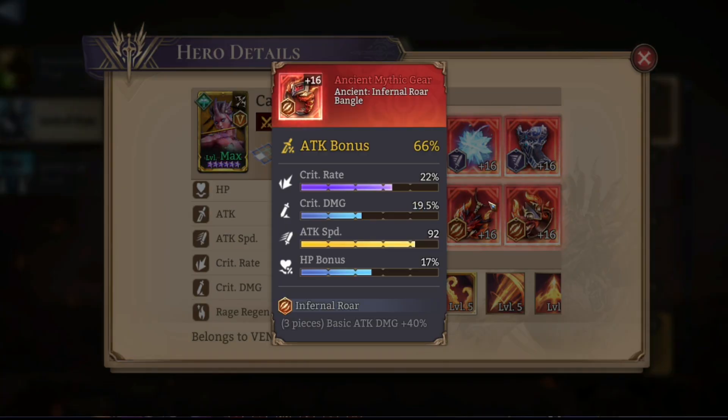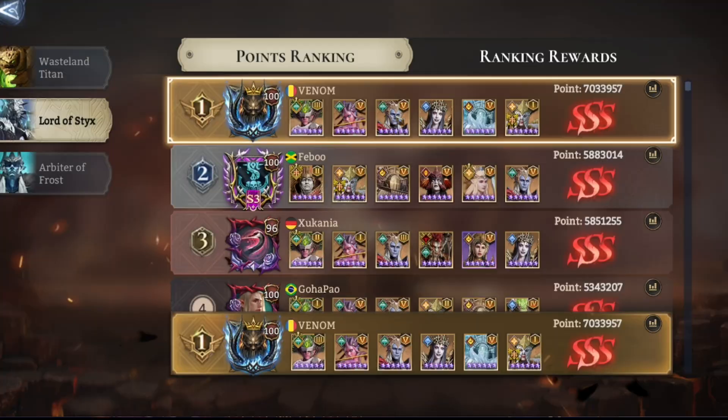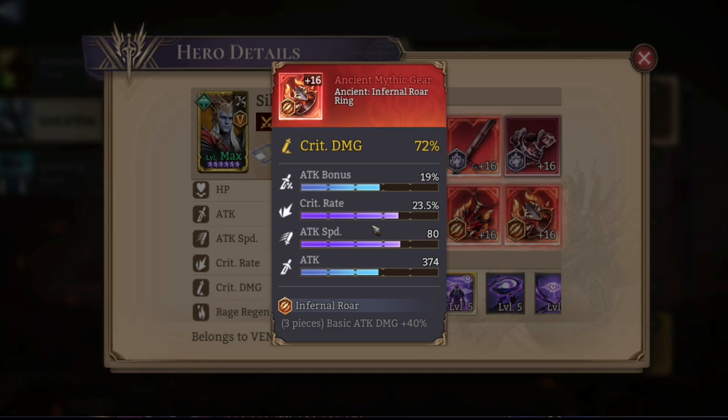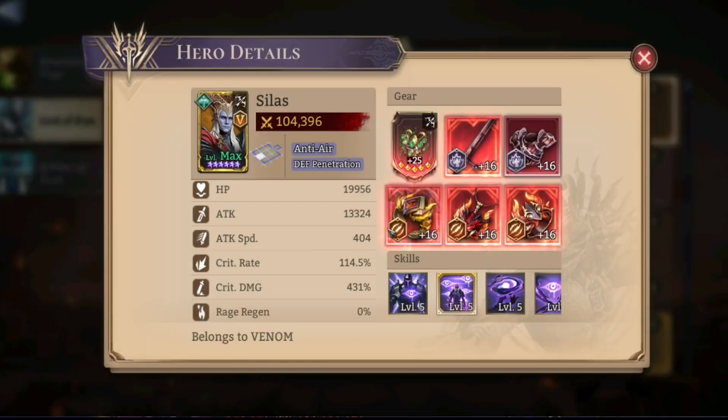Calypso: A5, full attack speed — a little bit overkill. I'll see if I can get her to 0.8 but I don't think it's possible. Silas: absolutely insane build, full crit damage, all quads, big rolls all around — 13k with 430 crit damage.